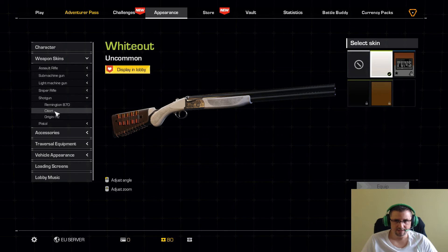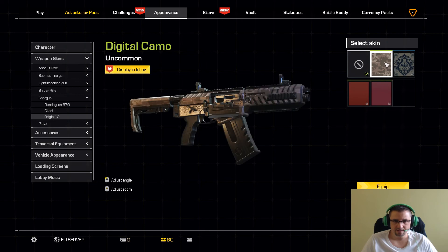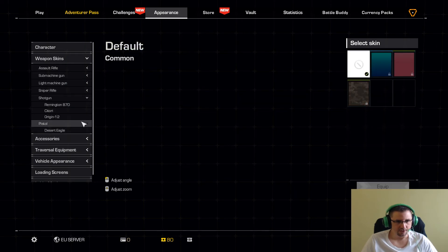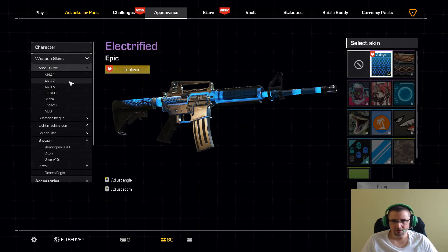Escopeta, tenemos la blanca y tenemos la Origin, que también hemos conseguido una. Pistola no tenemos nada. Pues ya lo tenemos todo equipado y todo listo para jugar.